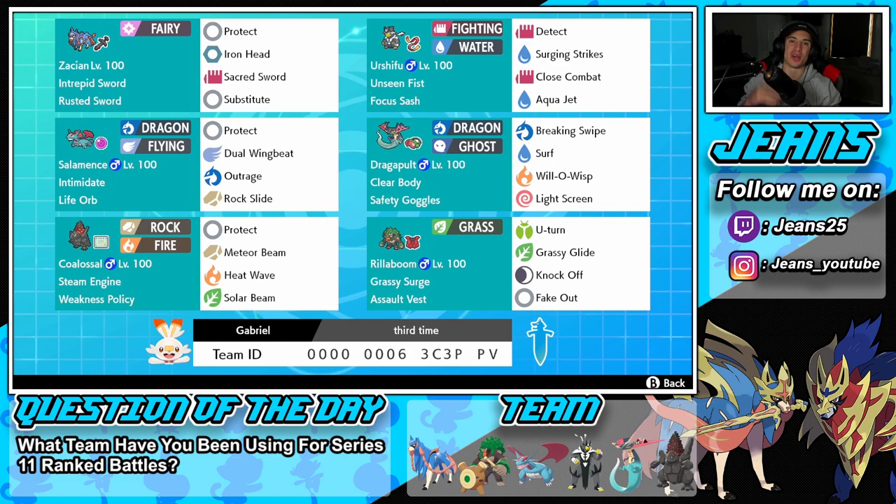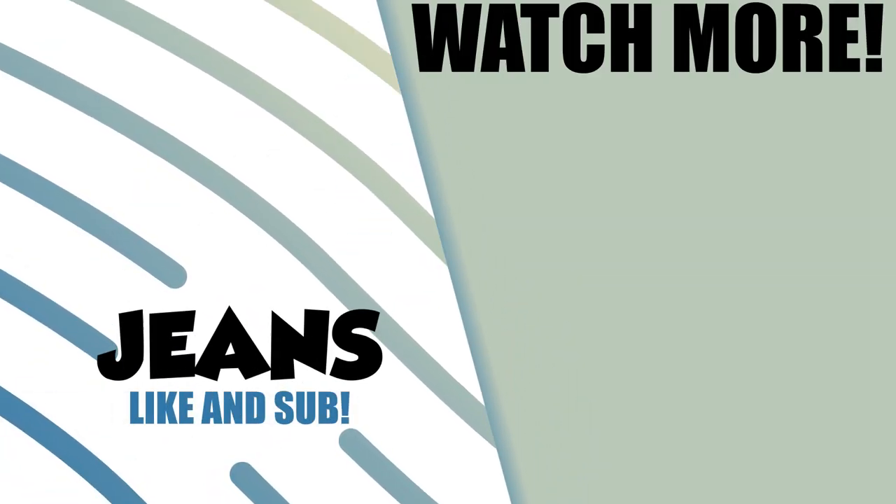That is my first time ever going 3-0 in three videos in a row — that is insane to me. Absolutely loving Series 11 as we are now sitting 9-0. This team was absolutely amazing. Those first two battles we got that Steam Engine Coalossal going — proced that Weakness Policy and dominated. That third and final battle we made some amazing plays: we read the Protect early on with Calyrex, took out the trick room Mimikyu, and read that Ally Switch at the end. Guys, that's going to be it for today's video — smash that like button, click the big red subscribe button, spread some positivity, and I'll catch you all in the next one!